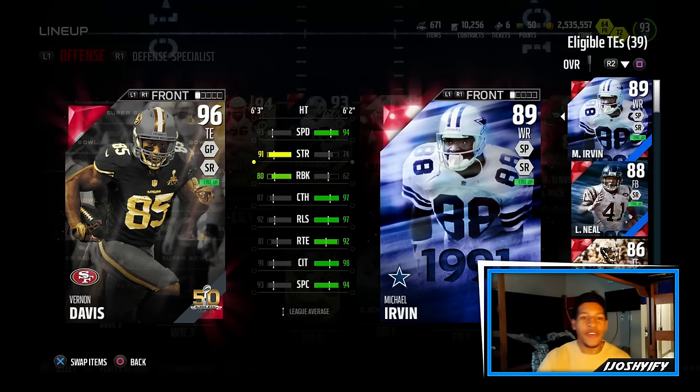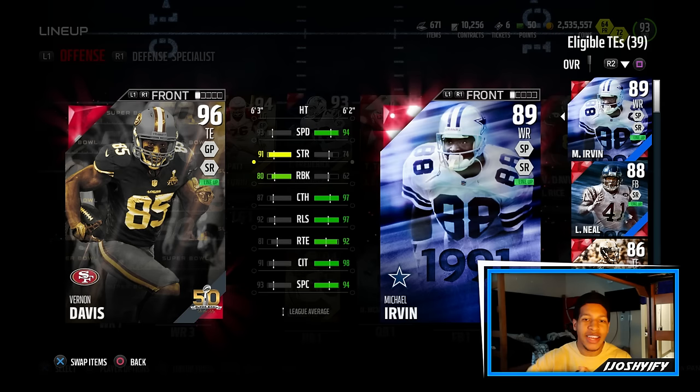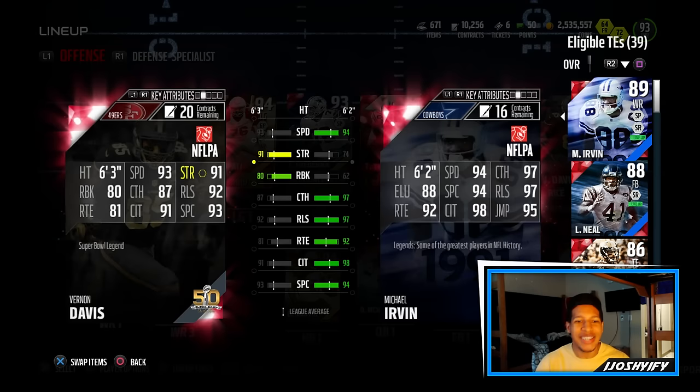People always ask me why I was running OBJ or Jerry Rice or some receiver at tight end — just because for my scheme I needed a receiver with good catching, good route running, and good speed. Vernon Davis doesn't really have the route running or catching, but at this point in the game I'm just like whatever, let's just try it out. 96 overall Vernon Davis Super Bowl edition, 93 speed. Hopefully his catching and route running stand up to do what I need him to do. If not, he's getting sold.